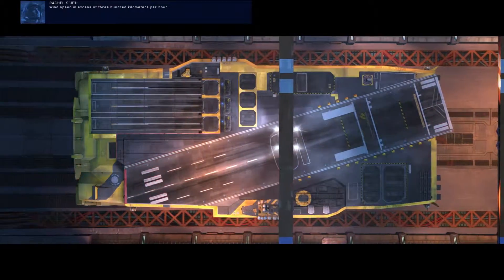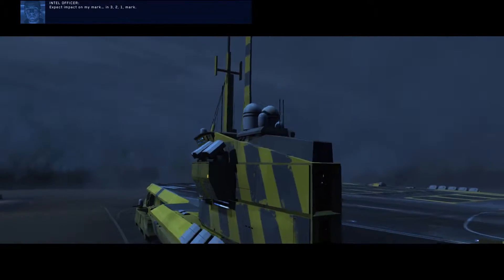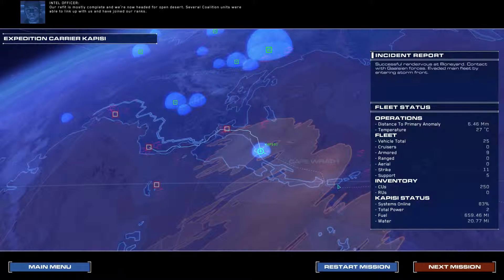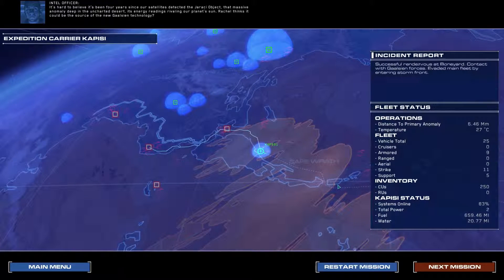There we go, that's the storm front. Wind speed in excess of 300 kilometers per hour. Engaging full shutters. Expect impact on my mark — in three, two, one, mark. Damn, that is windy. Personal log, Intelligence Officer Nathan Saget, Expedition Carrier Capici. Our refit is mostly complete and we're now headed for open desert. Several coalition units were able to link up with us and have joined our ranks. To the north, Galcean forces are laying siege to our homes. There's no going back — the expedition must carry on. It's hard to believe it's been four years since our satellites detected the Jiraki object, that massive anomaly deep in the uncharted desert, its energy readings rivaling our planet's sun. Rachel thinks it could be the source of the new Galcean technology. Only time will tell.